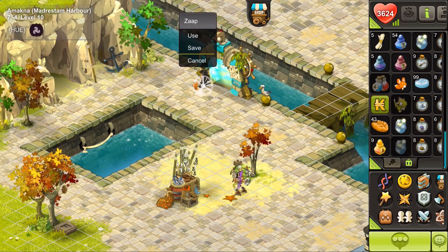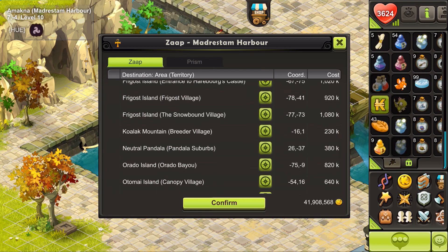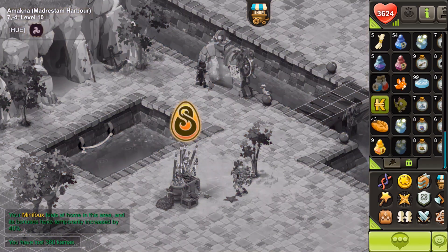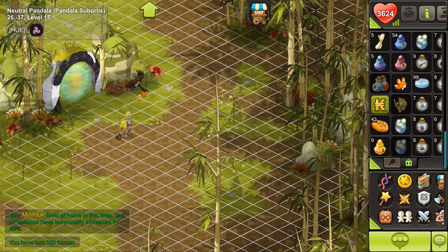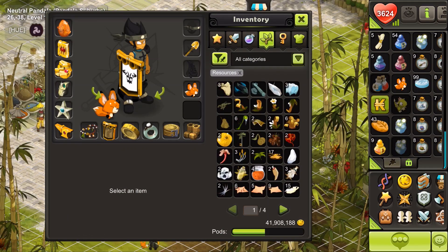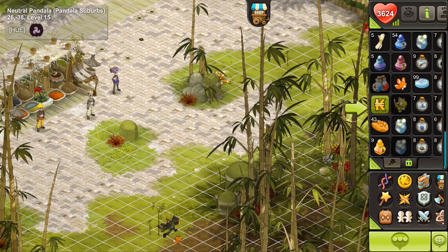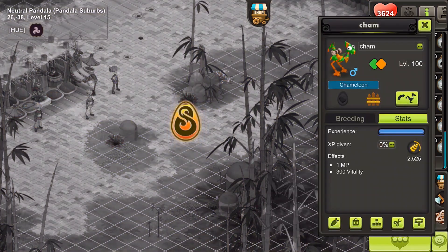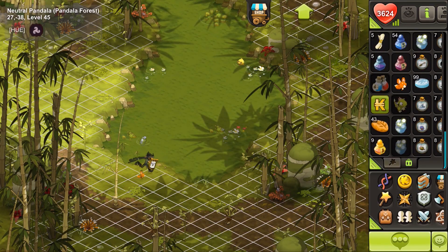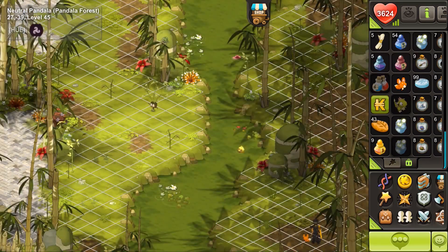For this video I am just on my eye up, but I highly suggest you guys use a Sacrier to actually perform this, just because the Zilla can change its elemental resistance to anything between minus 95 air, earth, water, and fire. So having one specific character hitting one element is not ideal — the Sacrier really shines in this trick.